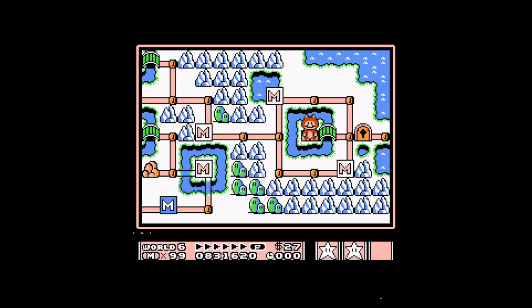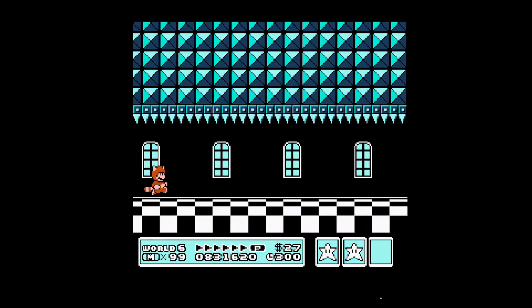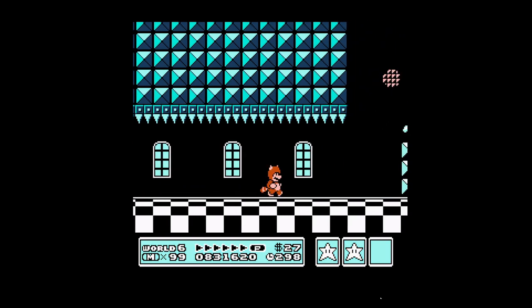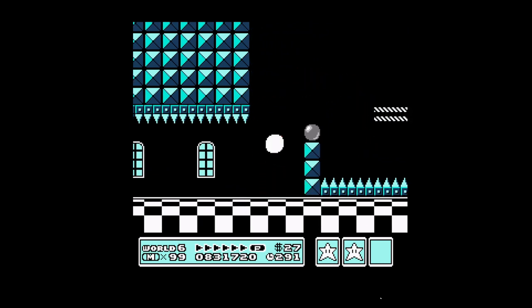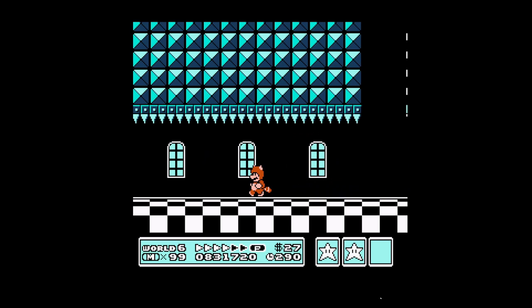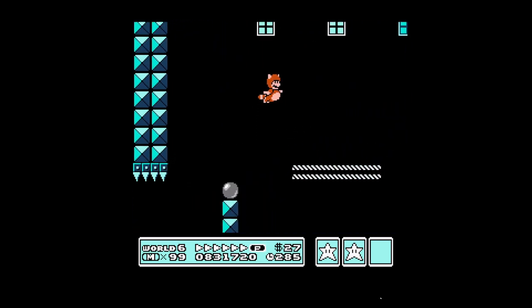Continuing on into the third fortress, we could prep with the P-Wing if we wanted to, but you're greeted with the spike ceiling and these roto discs, which will prevent you from flying. So I'm going to use my suit to get these out of the way, get a running start, and fly up to show you a hidden platform up here with a one-up.